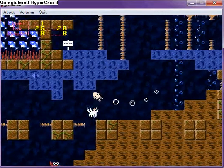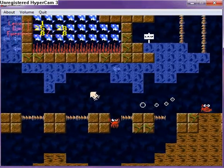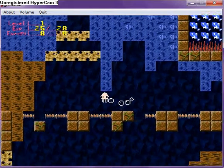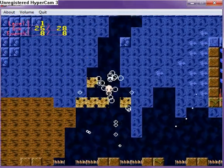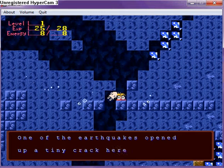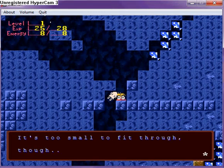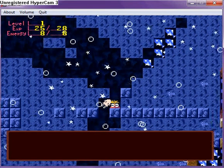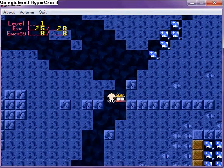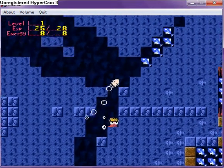This is where I got stuck when I was playing this game a long time ago, but it's really easy. You just go up in here. One of the earthquakes opened up a tiny crack here. It's too small to fit through, though. Well, I could fit through it if you weren't in my way. Thank you, earthquake. That was one huge earthquake. Okay, I'm out of here.